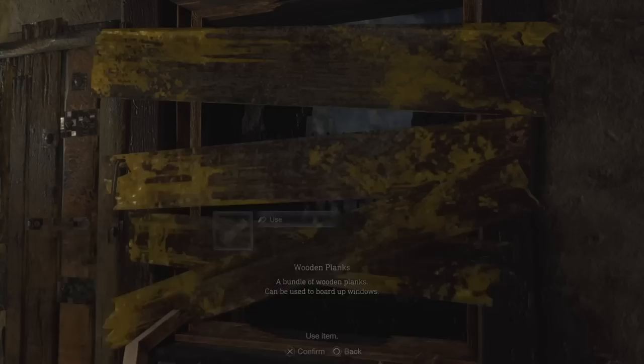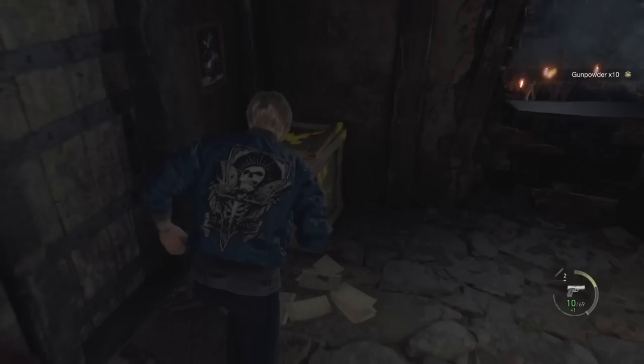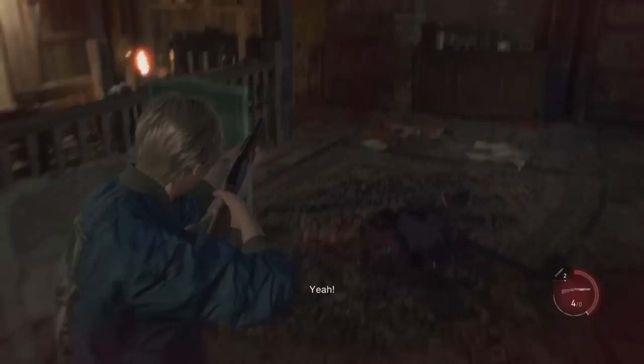We've successfully boarded every single window, so enemies are going to either come from the chimney or jump down from upstairs — at least we know they can't come through the windows downstairs. I'm taking this time to loot everything upstairs because it's eventually going to be overwhelmed by enemies. I highly recommend staying downstairs, as upstairs has way too many entrances to cover.